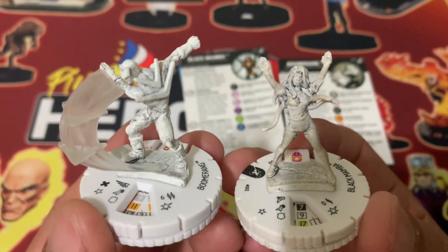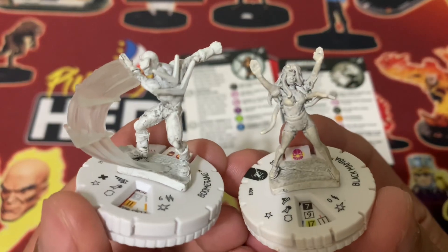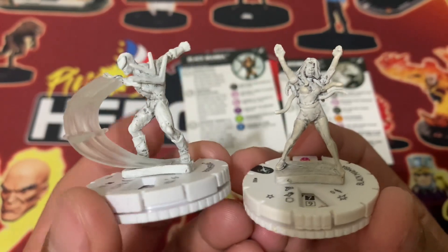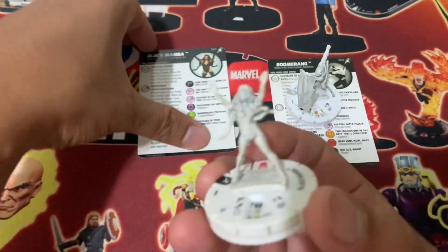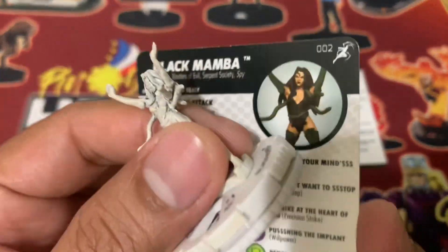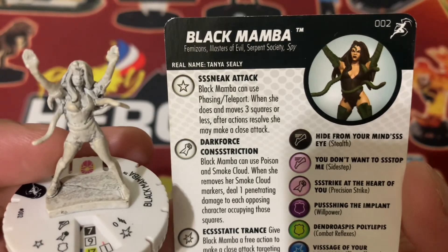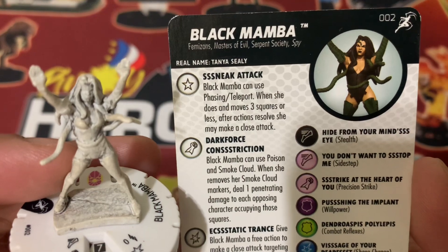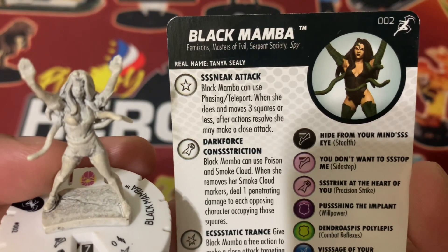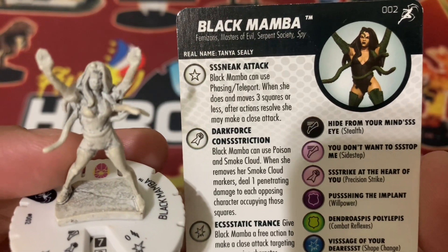That's something I would like to jump into in the future, but no time for now. So let's take a look at the first one: Black Mamba. She is set number 002. This is Tanya Sealy — real name. Snake Attack is the trait.